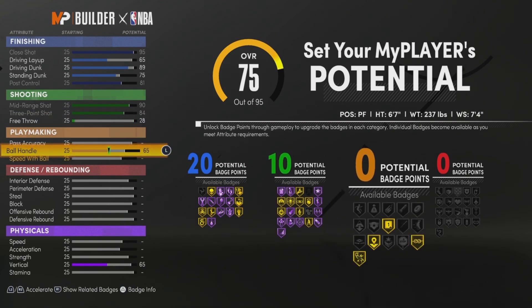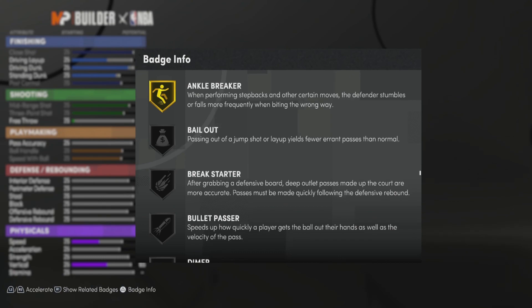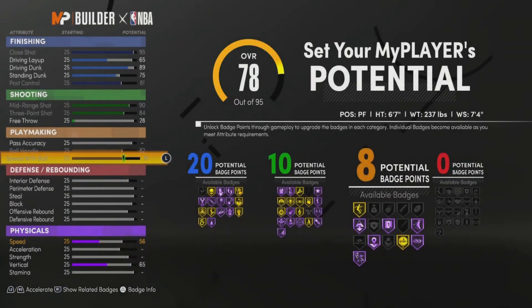I will get 10 shooting badges. So you max your mid-range and three-point. Put your free throw to a 28. Max your ball handle — you can speed boost. Max this out, so you get 8 playmaking badges. You get a lot of playmaking badges.